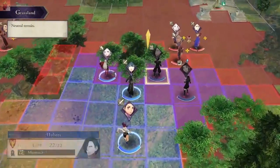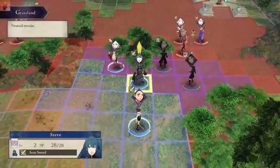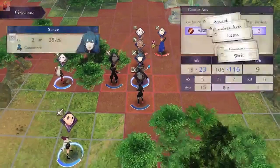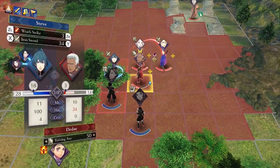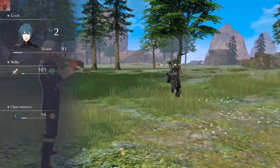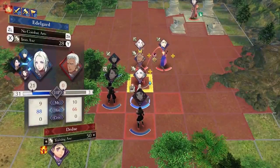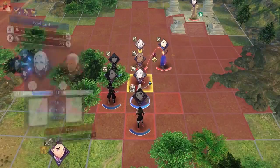Doesn't she have a - no, she can't even move there. Okay, this is 11. Does it get more when I'm next to two? No. Just curious. 34 - yeah, this seems like the right one. Nice. Just wanted to dodge. 88% versus 100% - I'll take that.